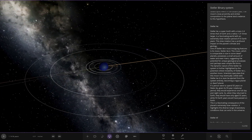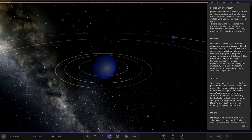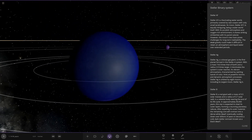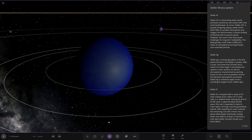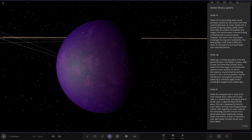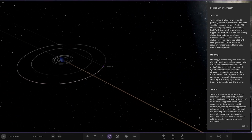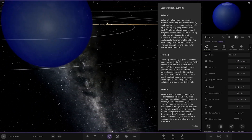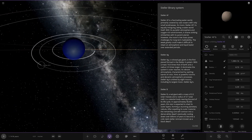Next up we've got AF — an all-blue looking, ocean world. AF is a fascinating water world primarily covered with vast oceans and only small land masses. Its moon, Stellar AFF, is equally intriguing, being a water world itself with a purplish, oxygen-rich environment. It shares striking similarities with its parent planet, however the moon's low mass poses challenges to long-term habitability — the weak gravity makes it difficult to retain an atmosphere and liquid water over extended periods. The other moons look to be pretty standard asteroid-type moons.